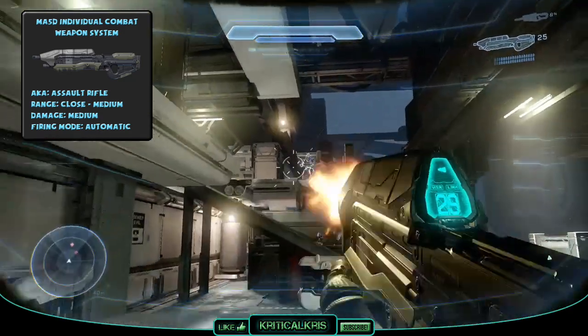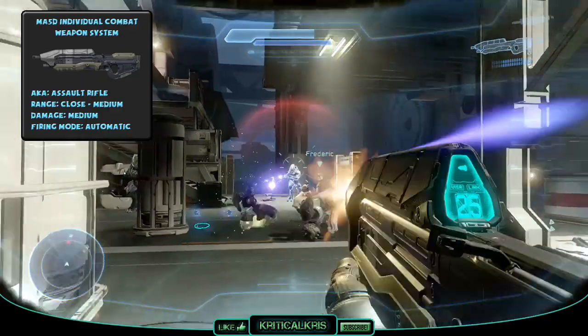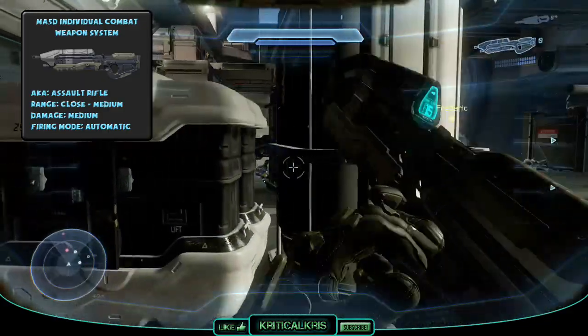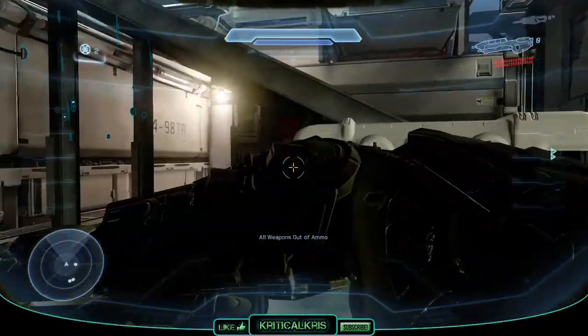It's best to focus your fire on one enemy at a time. You might find that you don't have enough ammo in the magazine to handle two enemies if they've got armour or can withstand more damage. Take down one enemy first, reload the gun, and then go after the next one once you've reloaded.